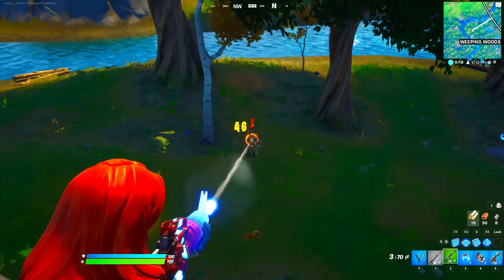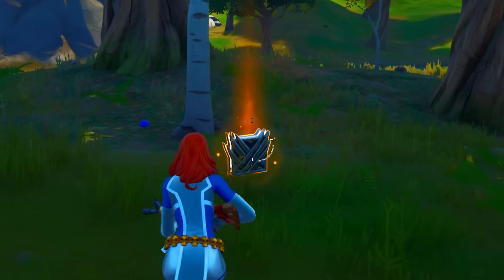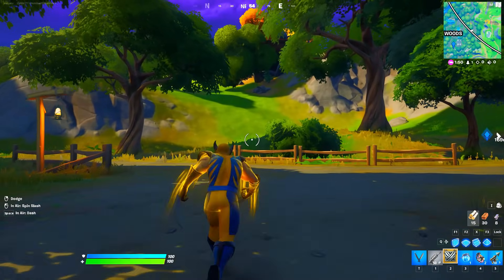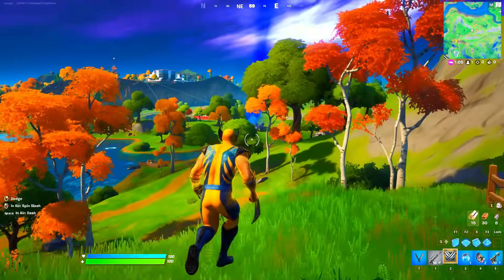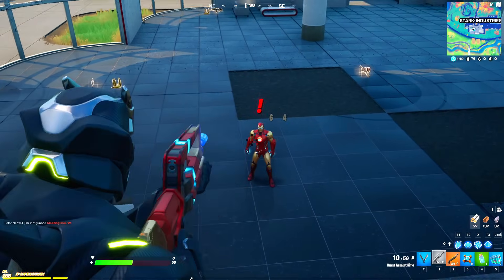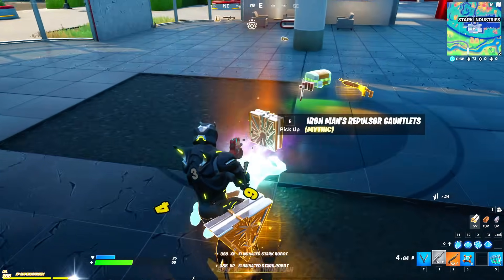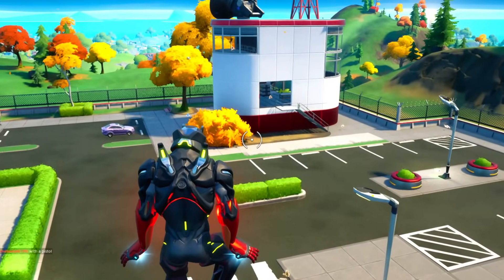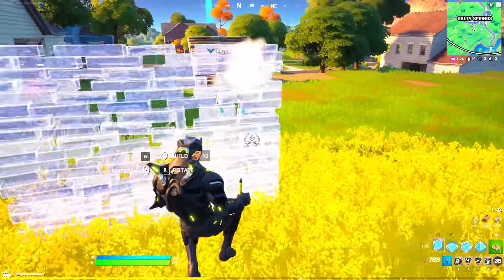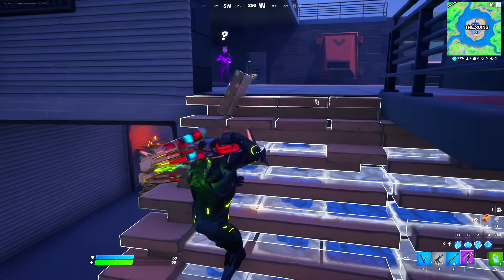Wolverine's mythic item helped you dash, run faster, and regenerate health. Then we had boss Iron Man, who used his Uni-Beam on every opponent. Once eliminated, he dropped the Iron Man Repulsors and the Uni-Beam mythic item, along with his key card. These repulsors were much better than the Chapter 1 version, and Iron Man's mythic vault was pretty awesome.